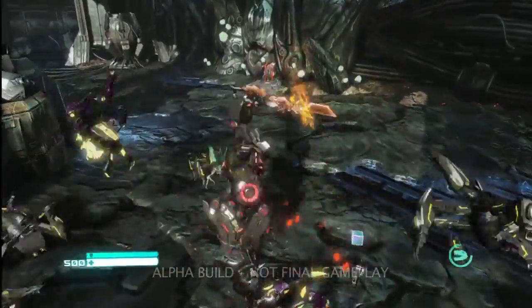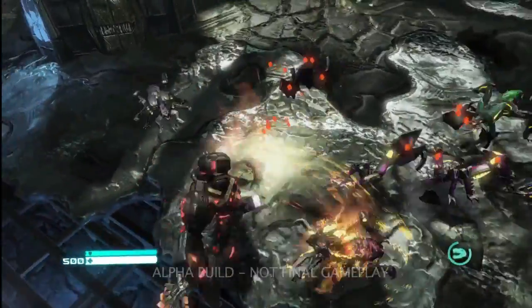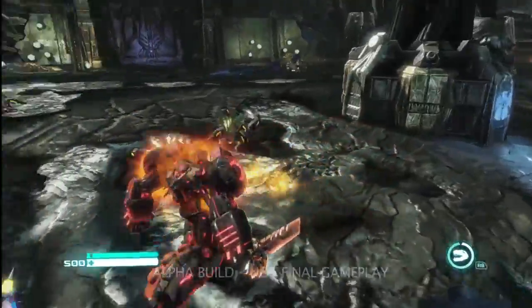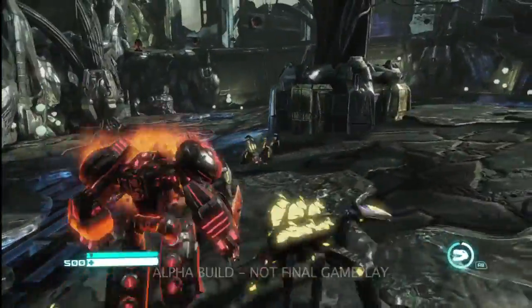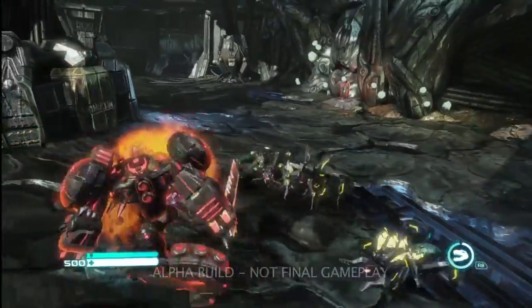One of the things that makes Grimlock so unique is that his playstyle is completely different from any other Transformer. You'll notice a rage meter in the lower right-hand corner of the screen, and as Grimlock defeats enemies, that meter builds up. He can now trigger this amazing space T-Rex form. He's a god on the battlefield.